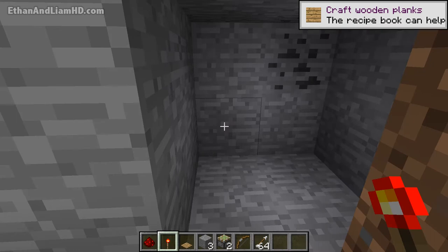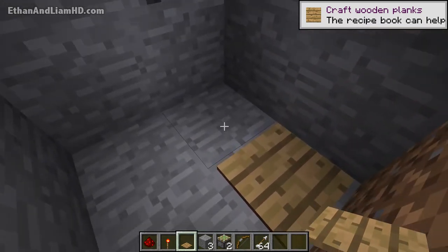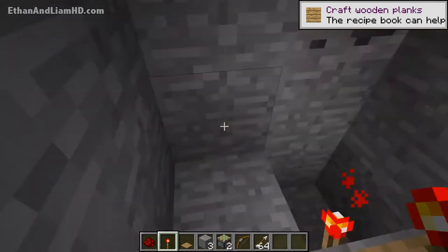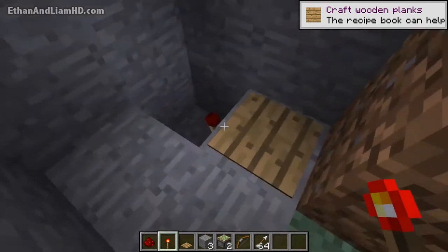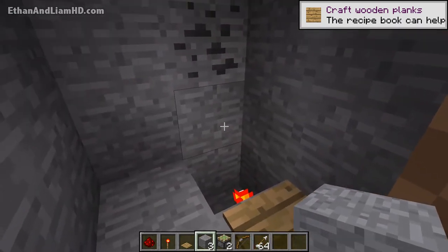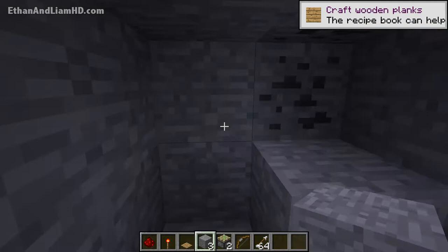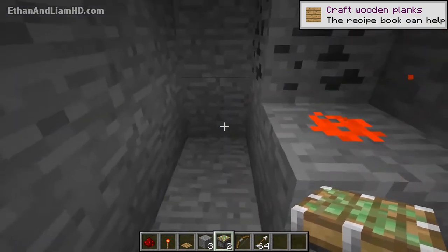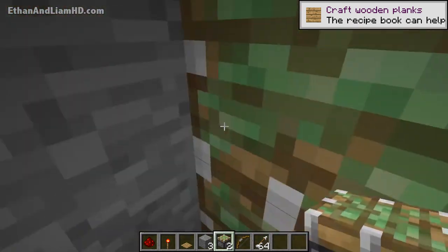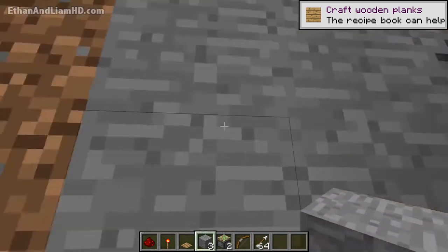Right around the corner from here, where the dirt is, place a pressure plate and then knock out the block right below it. Place the redstone torch on the back side — pressure plate turns off the redstone torch. One of your stone or dirt blocks goes right on top of that. Then place down one piece of redstone dust. Beyond those four blocks, punch out two more and place your two sticky pistons — they'll push forward automatically. When you step on the pressure plate they'll shut off. Place one stone there and one there, and now it matches the hillside.